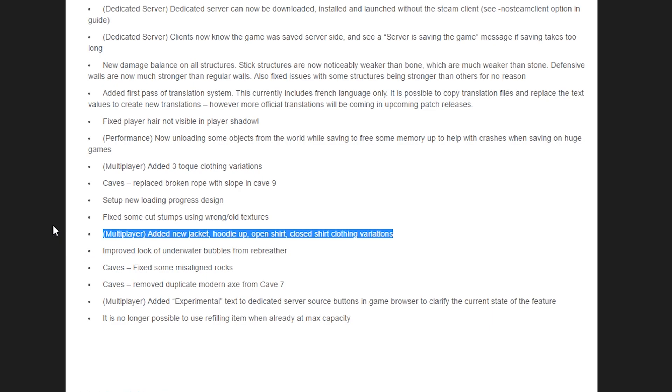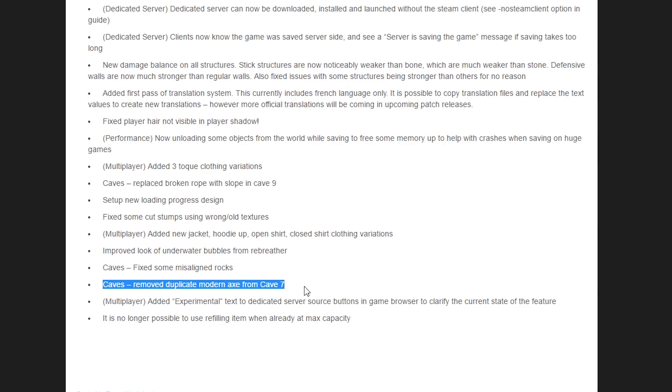They added jacket, hoodie, open shirt, and closed shirt clothing variations. The more clothing they add, the more I just have to sit there and kill myself to test. If people want to volunteer and be testing guinea pigs, let me know — I can put you in the list of guinea pigs.